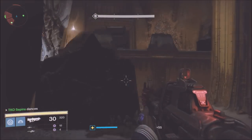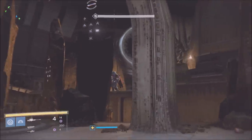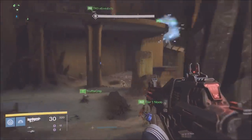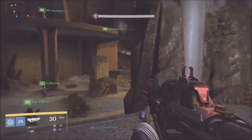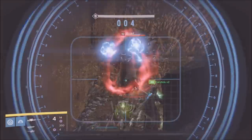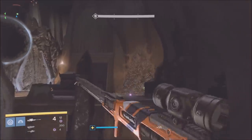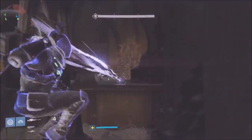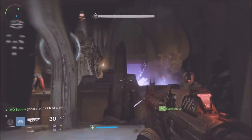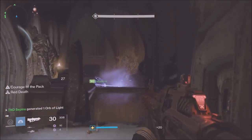Alright, here we go. So War Priest - what you have to do is all three people need to stand on the three platforms: top left, middle, and right. You stand there and it launches the boss - the big War Priest. Then you need to break off this section of the raid into three parts: the right, the middle, and the top left. Have two people on each, make orbs, and kill the enemies.